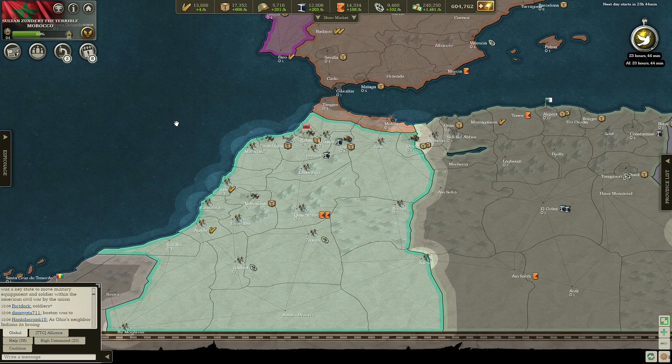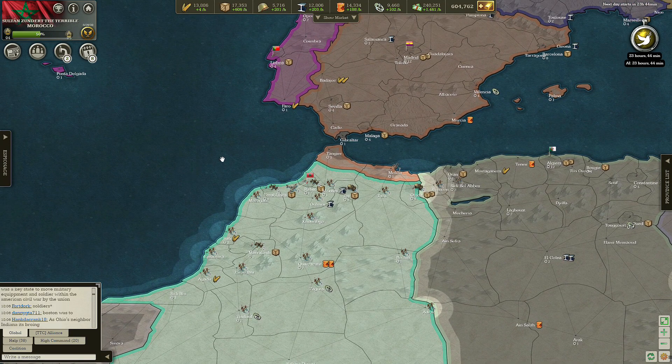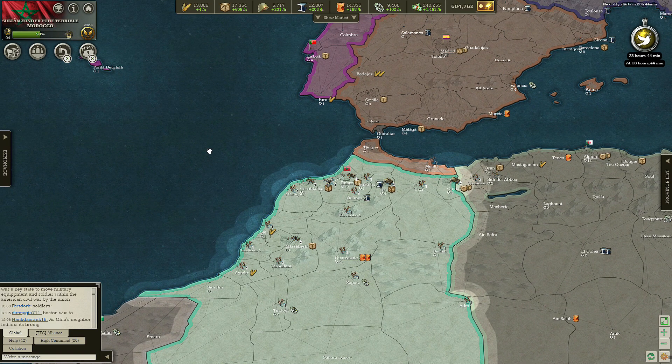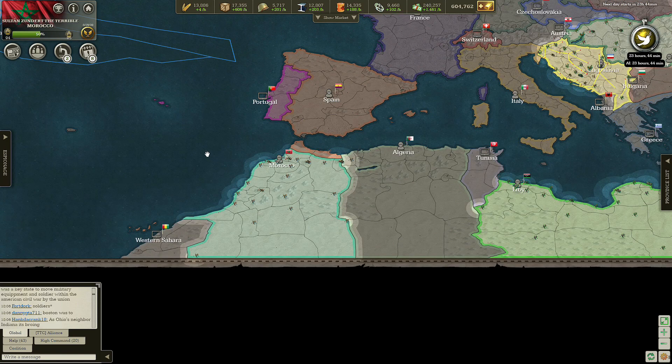Hello everyone, my name is Sundert and I'm back again with another Europe map. This time I'm Morocco. This one is a bit different though — this is an alliance battle. We're battling for world supremacy. It's 11 versus 11. The only rule we have is no gold juice allowed.